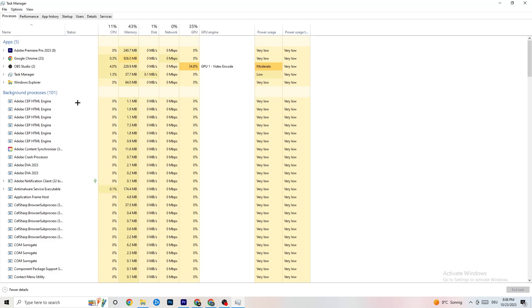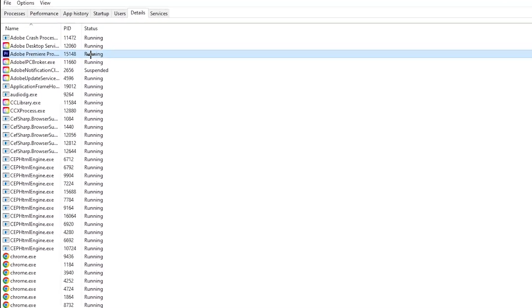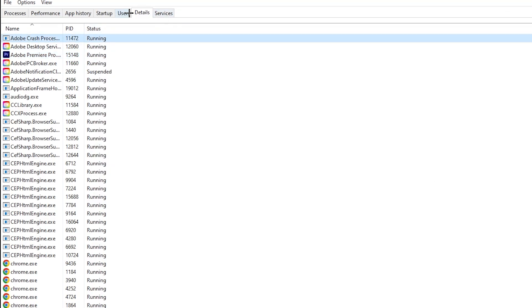Next, go to the 'Details' tab in Task Manager. Search for your game's process. Right-click it, hit 'Set Priority,' and you'll see it's currently set to Normal — change it to 'High' or 'Real Time.' Check which one works better for you, hit Apply, and you can exit Task Manager afterwards.